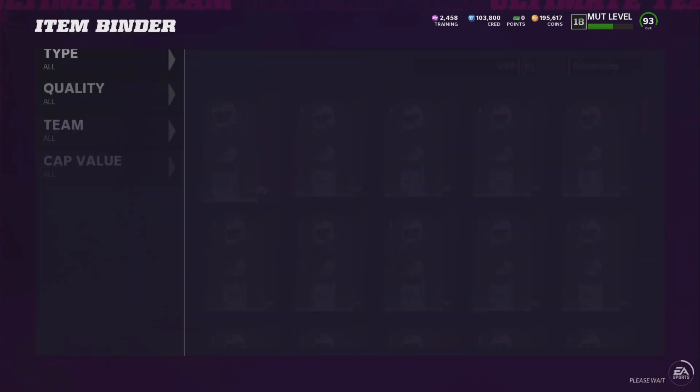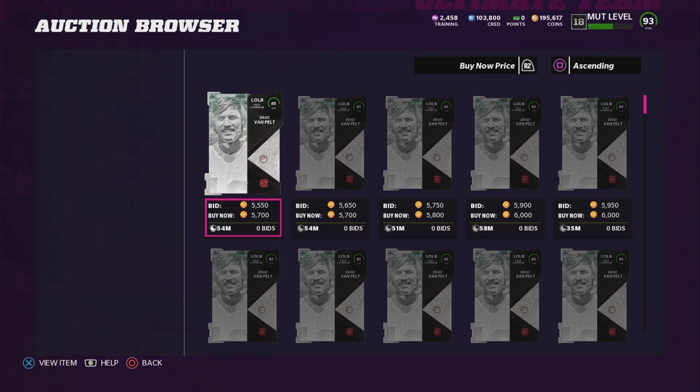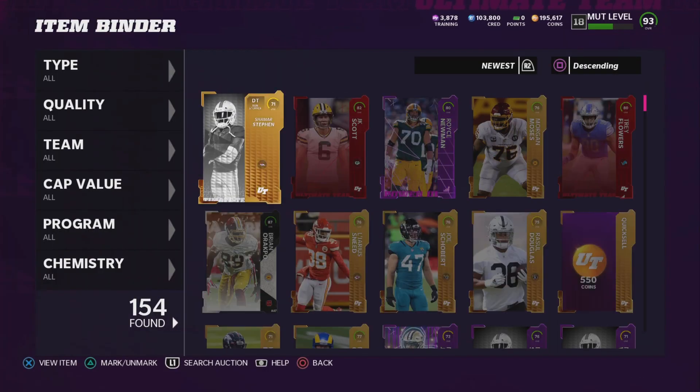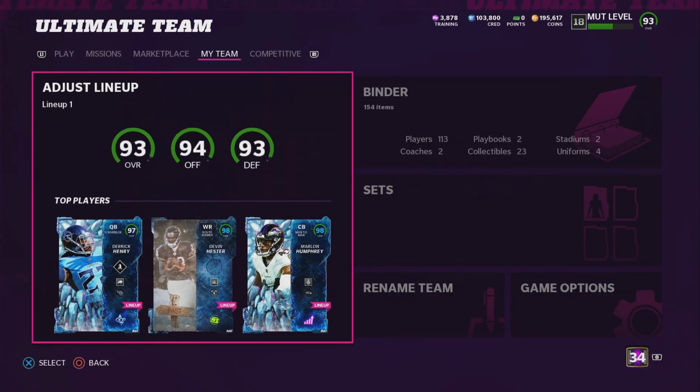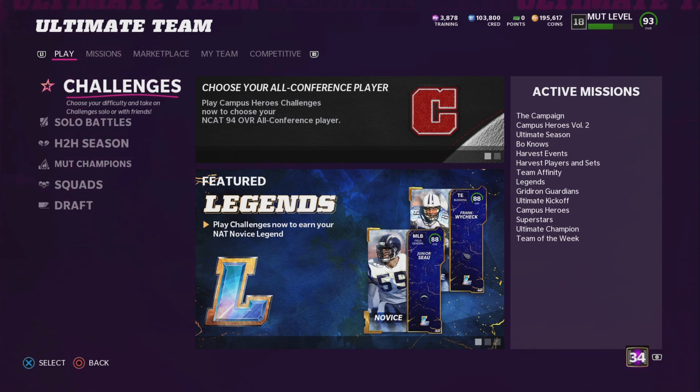I don't know what the odds are yet on these training re-rolls, but usually they're about 1 in 30 to 1 in 50. So if you want to do one of these, you have to afford an 88 or 89 overall player for every re-roll and you're getting an 85 back most of the time. In my personal opinion, don't do those re-rolls. I'll do more research, and when I figure out on Twitter what the odds are on these training re-rolls, I will let you guys know. Usually there's about a 1 in 30 to 1 in 50 chance of pulling the highest overall card, like a 94 overall.